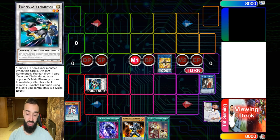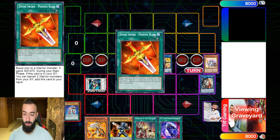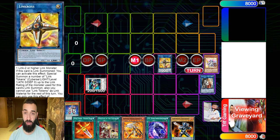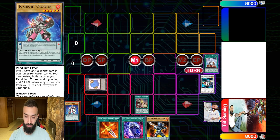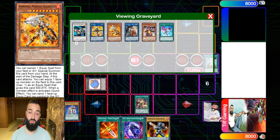Now I'm going to use the ignites to search Gear Freed. If he didn't do anything on the Herald, I'm dropping a Gear Freed and going Needle Fiber — playing around Nibiru, Imperm, Veiler, all that. At this point I'm going to go into Gear Freed, and before I get a token he's going to Nibiru me — if I don't put up an equip he'll Nibiru right there. I'll give him a Nibiru.